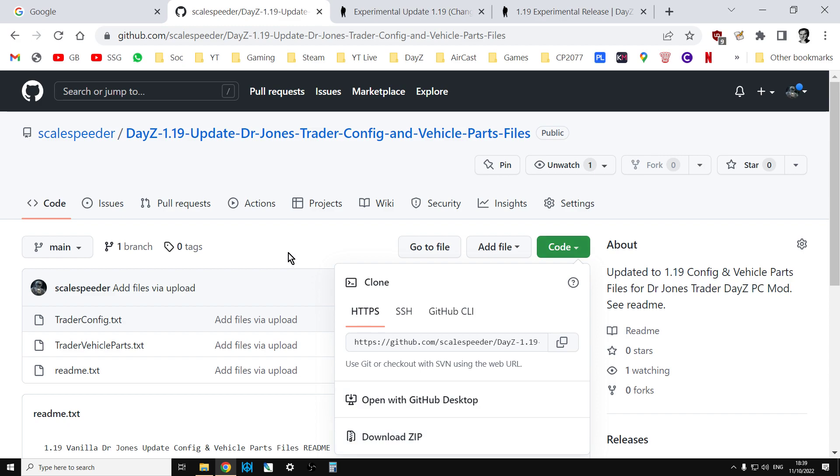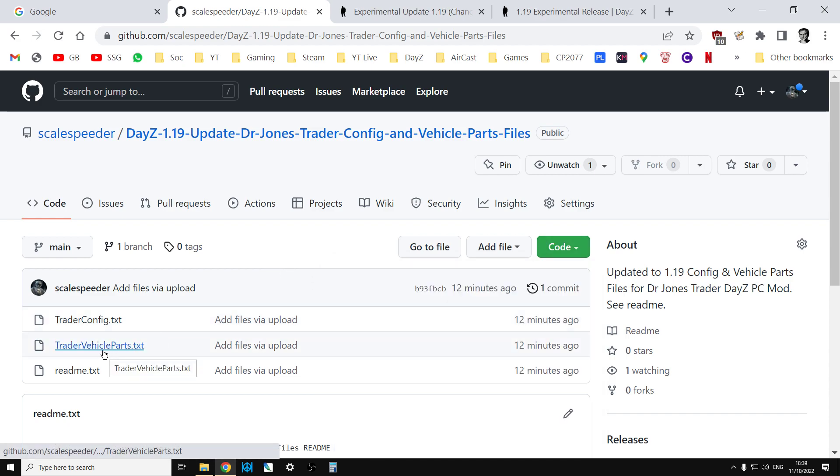Trader objects and Trader vehicle parts. So if you go to my GitHub repository, click on the code button, download the zip — the two files you're interested in are Trader vehicle parts and Trader config — just paste them into that particular folder and restart your server.